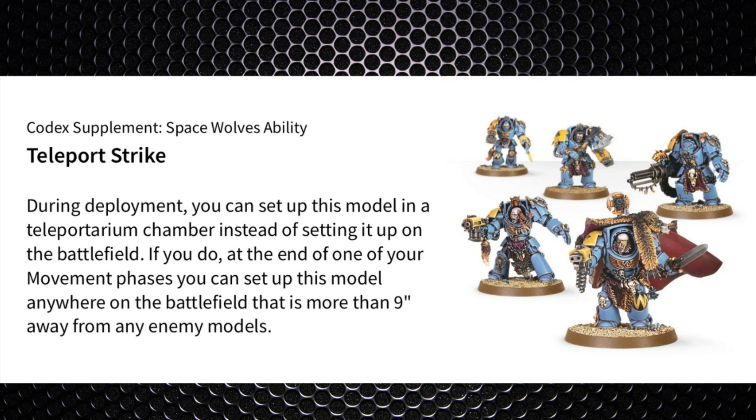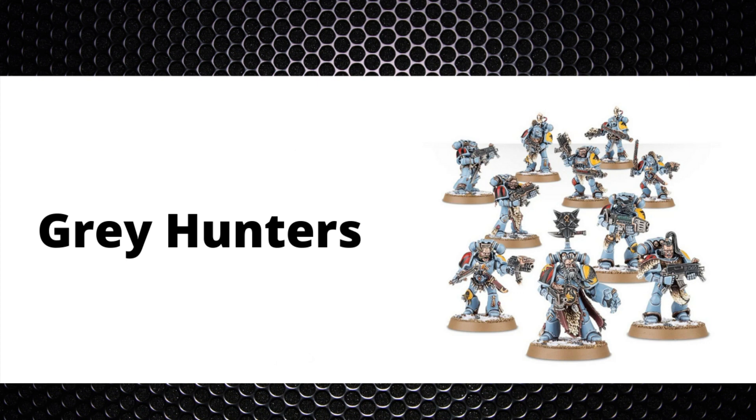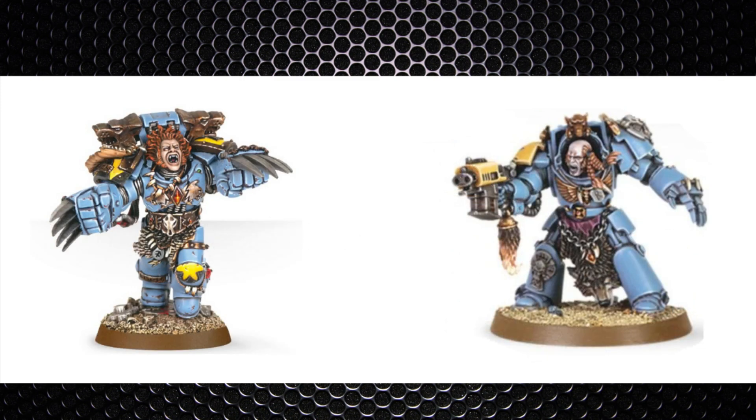Space Wolves have two additional troop selections — Blood Claws, which are more melee-based, and Grey Hunters, which are more shooty with bolt guns but still fight well enough. Both have something you don't see often: their sergeants, known as pack leaders, can be upgraded to either a Wolf Pack Leader — gaining extra weapon options and boosting the unit's Leadership 7 — or a Terminator Pack Leader, who brings an extra wound and a 2+ armour save with the option of a storm shield, putting big shots into units. Be aware this is an actual option for Space Wolves players.